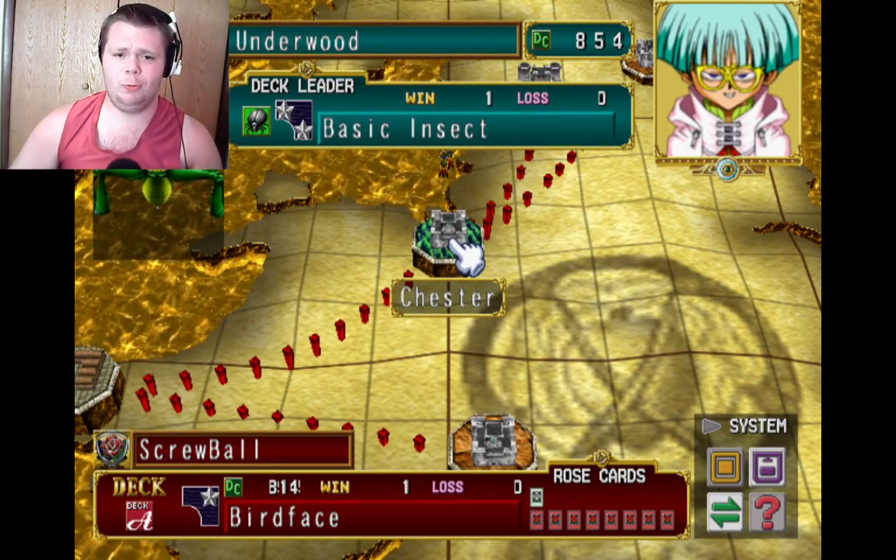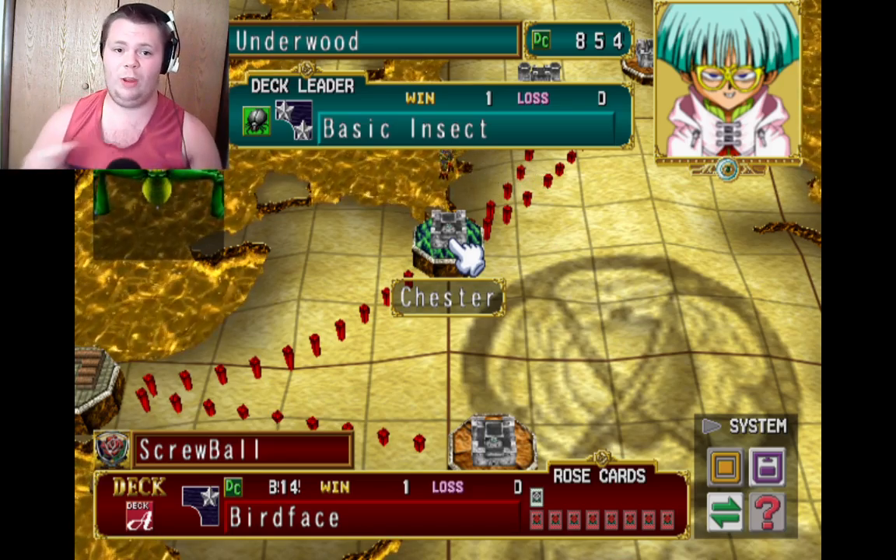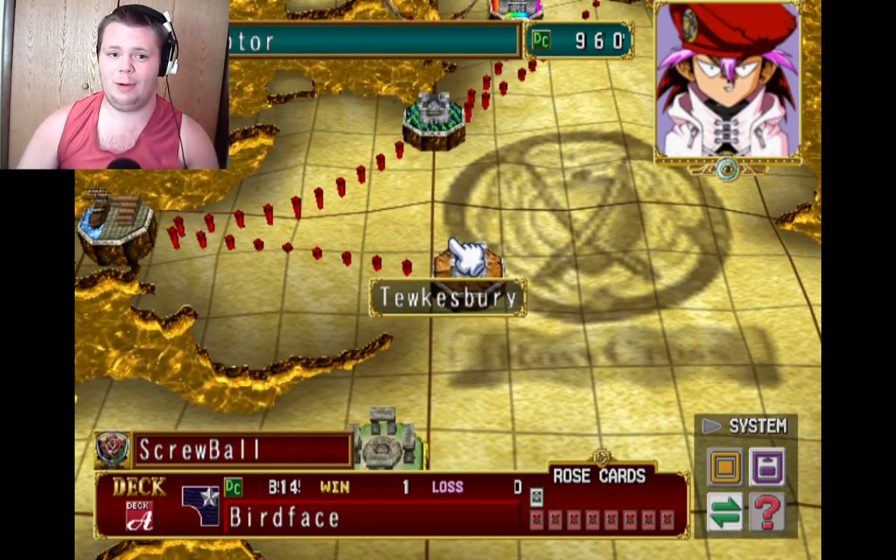Hey everybody, it's your boy Screwball. Welcome back to Yu-Gi-Oh! Duels of Roses. Last time we talked about Weevil Underwood, so now we're going to go screw with the dinosaur lunatic named Rex Raptor.